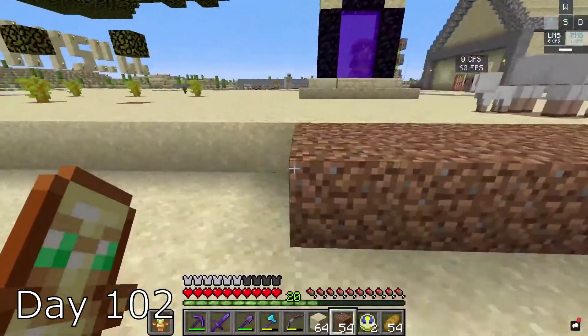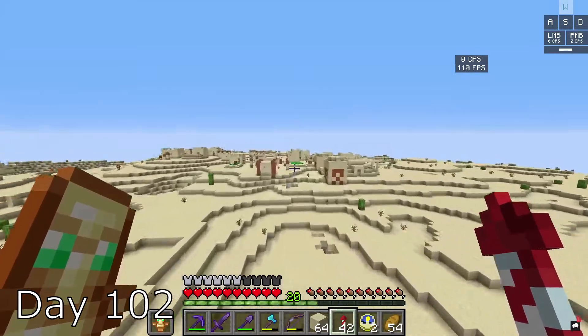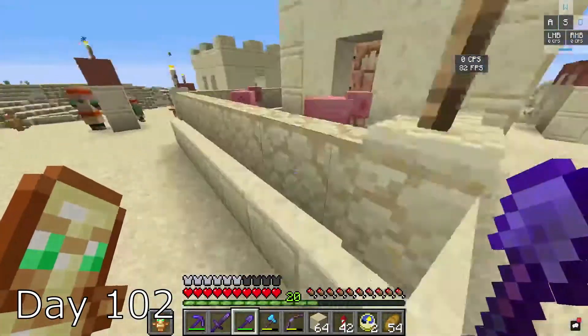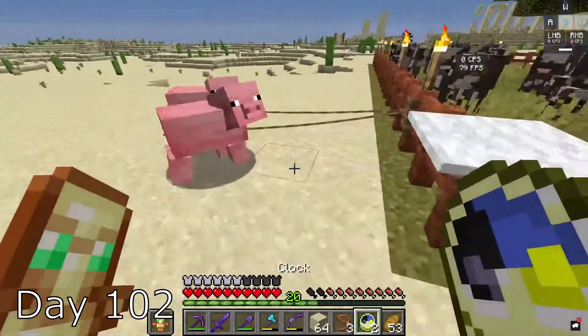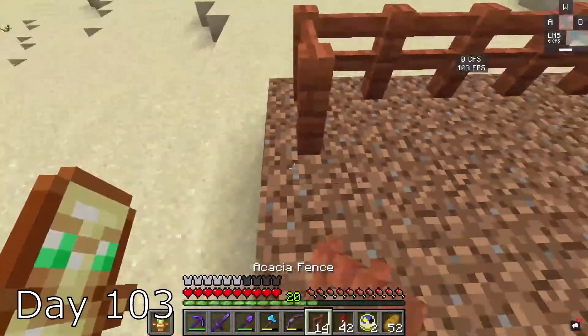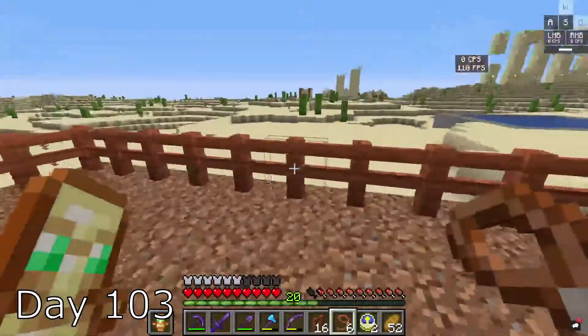I placed the dirt for the flooring, but I ran out, so I went out to get some more. I came across a village and I took everything from them. I also found some pigs, so I took them home. I'm a nice person. Day 103, I finished off the pen, added the fencing, put the sheep in, expanded their pen, and then put the pigs in theirs.